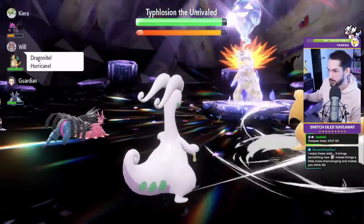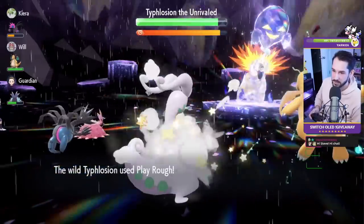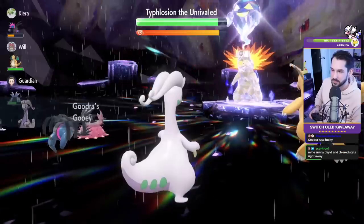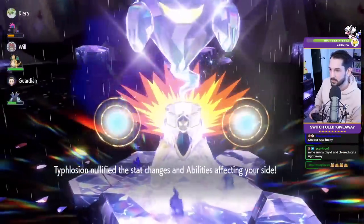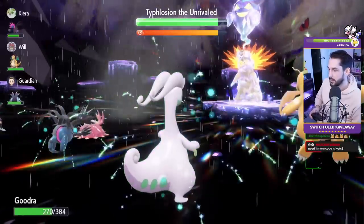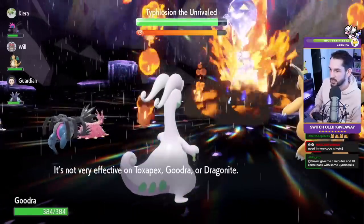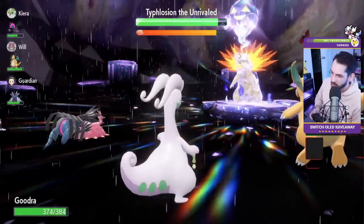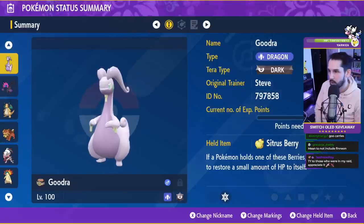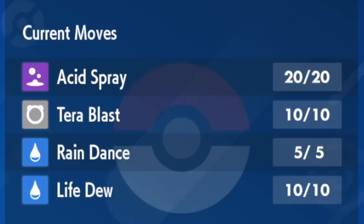You only need like one Chilling Water as a Goodra player. Acid Spray is significantly more important. Once you're able to Terastalize, you can Tera Blast Dark against the Ghost Typhlosion. If you can't afford Tera Dark, I would just do Tera Dragon and then Dragon Pulse instead of Tera Blast. You just won't hit as hard but it's totally fine. The held item is Citrus Berry, though Shell Bell works great here as well.